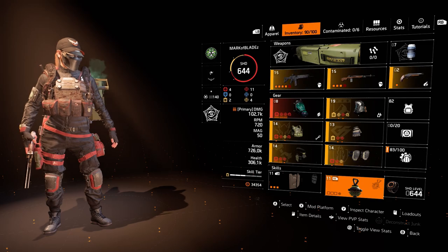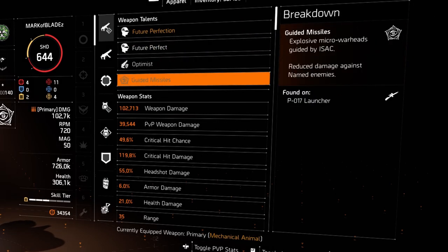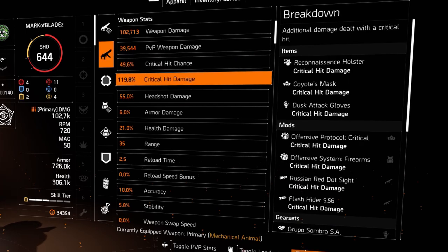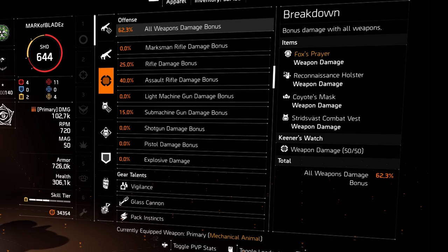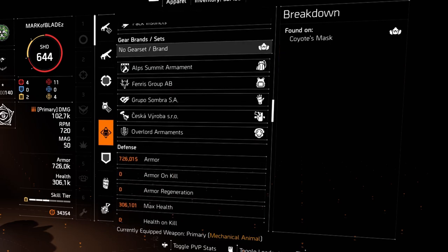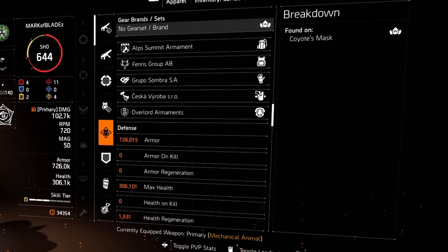Now we've covered the skills and the build — let's move on to the stat sheet. We're at 49% crit chance, just under 50%, which is where you want to be because you gain extra crit chance from the Karata mask. We currently have 119.8% critical hit damage — if I had crit damage rolled instead of crit chance it would be higher. Don't forget there's an extra 25% crit damage on top of that from the Karata mask. We have 55% headshot damage, 6% damage through armor, and 21% health damage. All weapon damage is at 62.3%, with 25% rifle damage, 40% assault rifle damage, and 50% SMG damage.